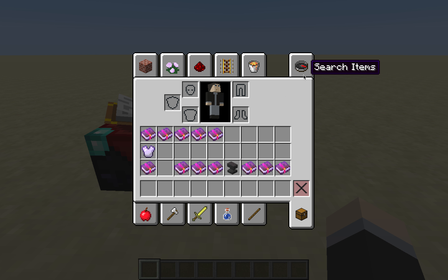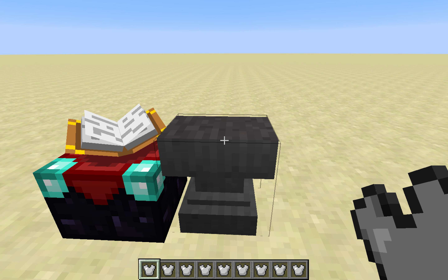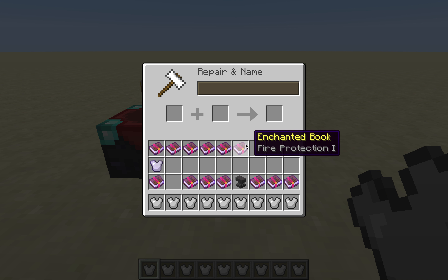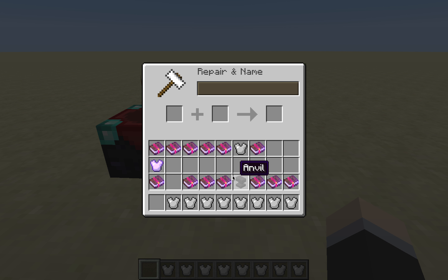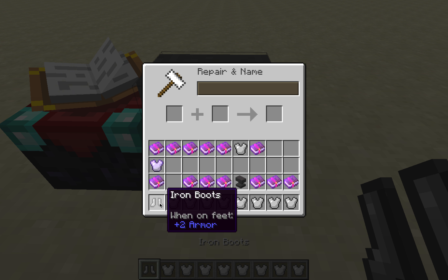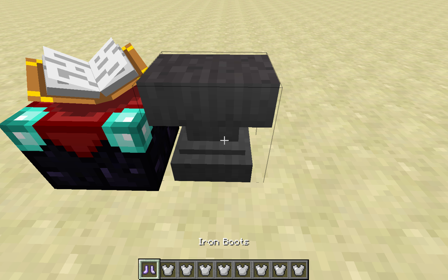Fire Protection protects against fire damage. For Feather Falling, you need boots. Feather Falling protects against falling damage, which is very useful in survival.